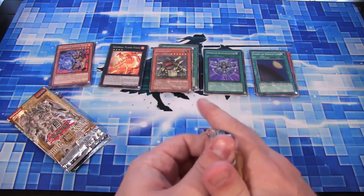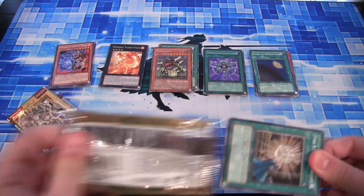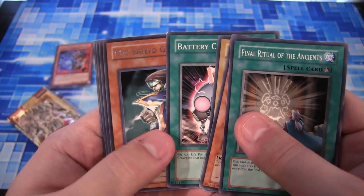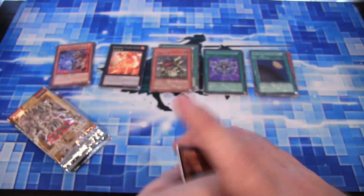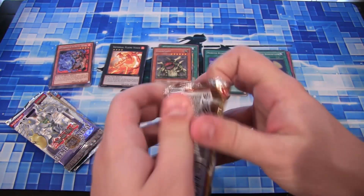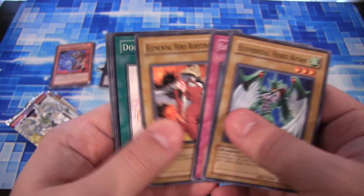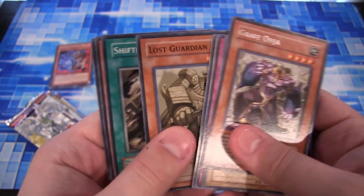The Lost Millennium. We have quite a few Lost Millennium I think out of what we have left. Avion, and we have a Mid-Shield Gardner. Also a Battery Charger for a rare. King of the Skull Servants. Another Lost Millennium. Elemental Avion for Stenetrix, now Flame Wingman. Grave Oja for a rare.